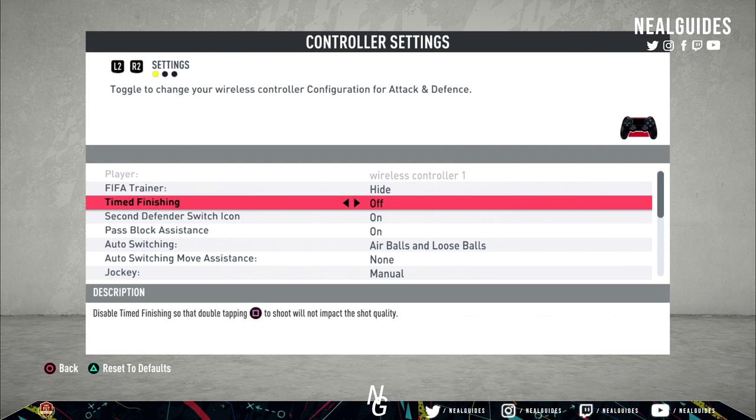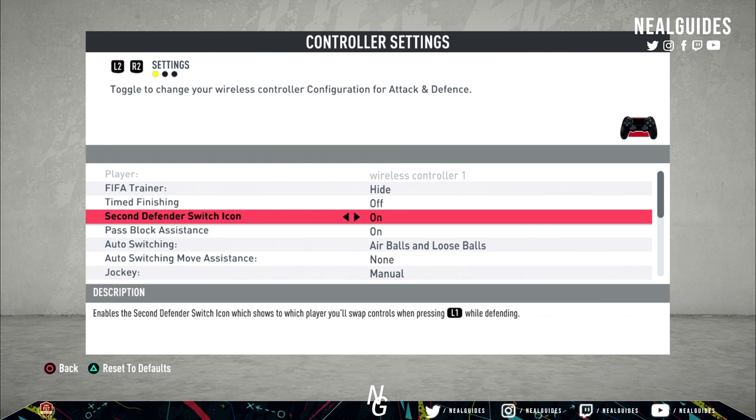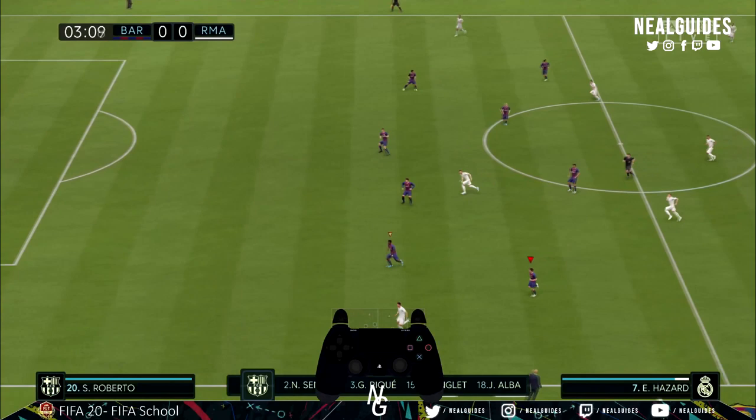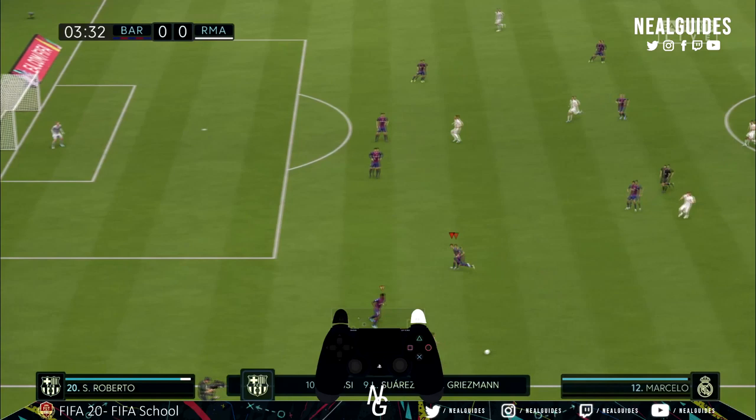Second defender switch icon — this is a more important new thing, and this is where the post-patch discussion comes in. I used to leave this off because it was a distraction, but I leave it on now. There are two use cases. The second defender icon is basically this burgundy, faded-away icon — you have the normal red one which shows the player you've selected, and the second defender switch icon is this burgundy faded-away icon with a gold thing around it.